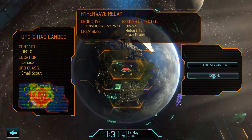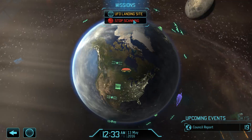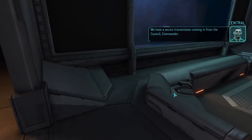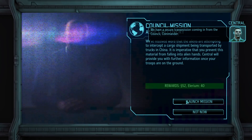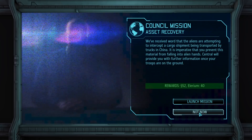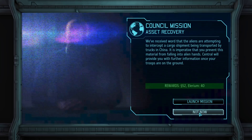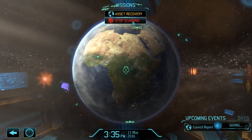First up we have a landed Skalk UFO which we will of course ignore — unfortunately that is once again going to cause a slight panic increase. Following that, we also have a request for a council mission in China, but even if we were still taking every mission, I would be very tempted to skip this one because the rewards here are really not much more than a bad joke.